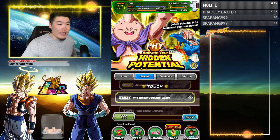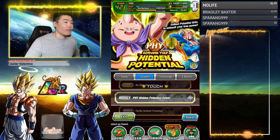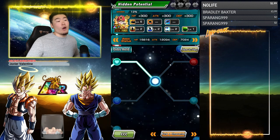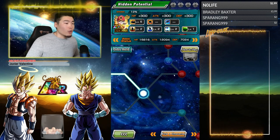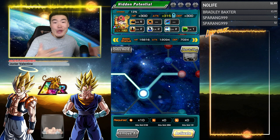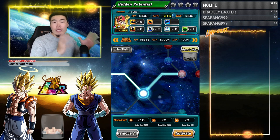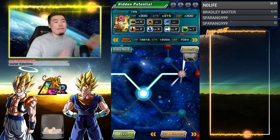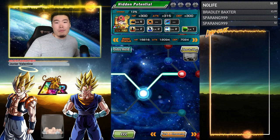For number 6, you have to raise the Hidden Potential of a character — really, really simple. Go to Hidden Potential. I'm going to use this Kid Gohan as an example. You just have to literally open one node. If you want to do more it's up to you, but if you just want to do one node to collect that Dragon Ball, you're good to go. Just click Activate, click OK, and there is your ball number 6.